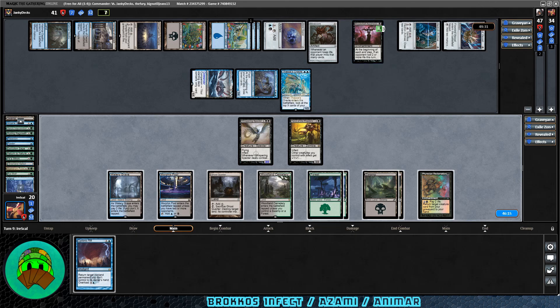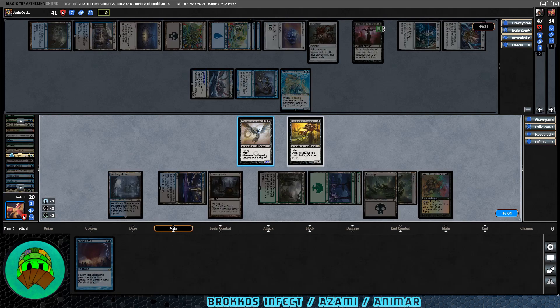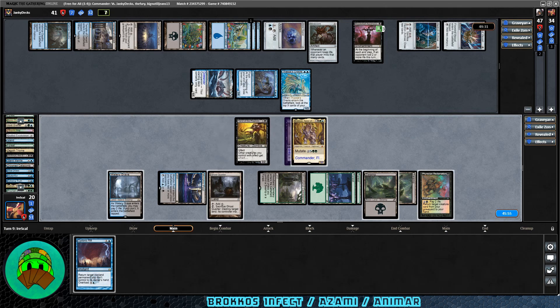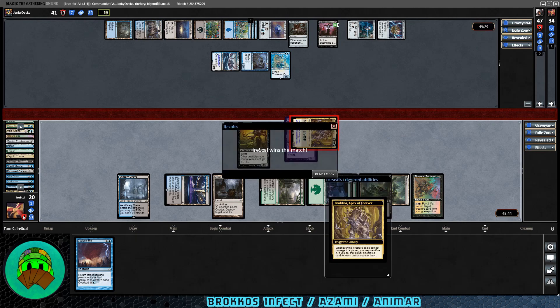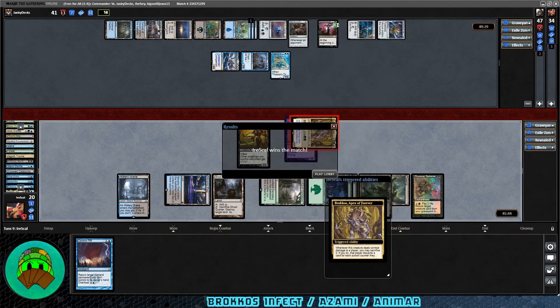Alright, let's get to work — recast Brokos from the graveyard, mutate it onto our Whispering Specter. Click all the mana and go to attacks. Attack our opponent — seven infect. And somehow we win the match! This had me worried because I thought Blood Chief had two counters, not three. I don't even know how we won that, really.